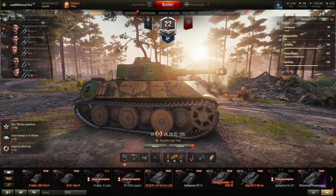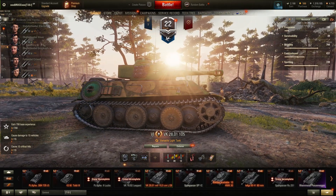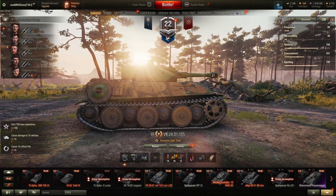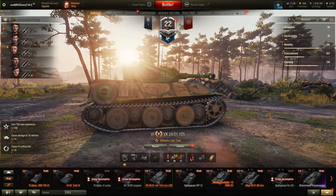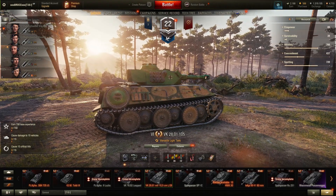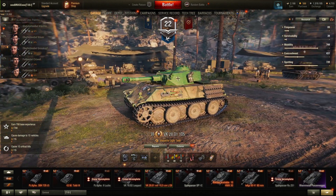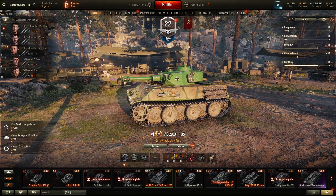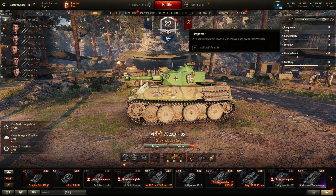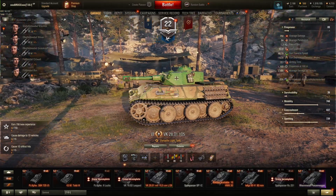Today we want to take a look at the VK 2801 105, the tier 6 German light reward tank. How can you get this thing? You have to play this game for — I believe — five years, and thereafter you receive it for free. This tank is basically a copy of the tier 6 German light tank from the tech tree, however it features a 105 millimeter howitzer with 350 alpha damage.